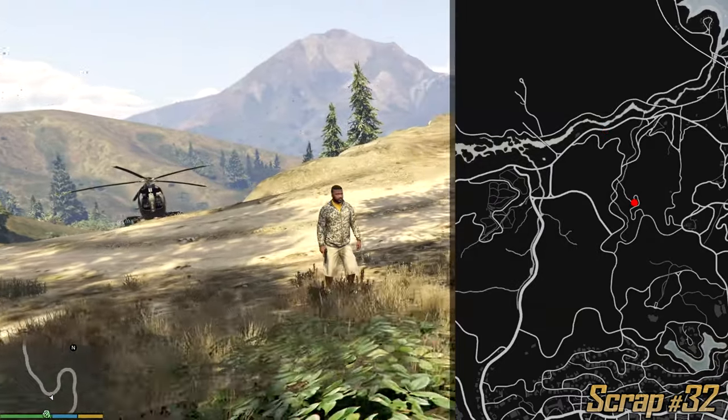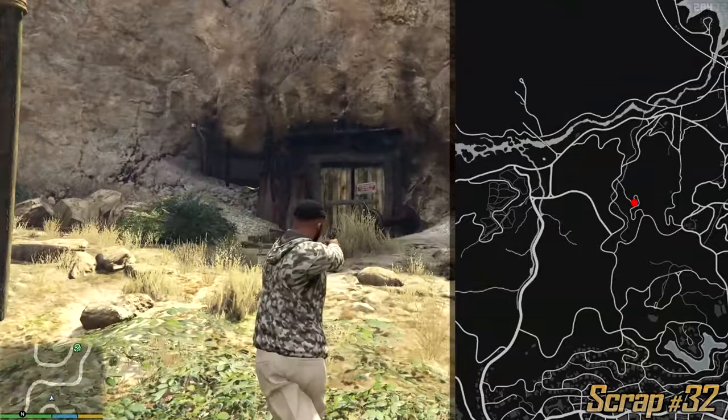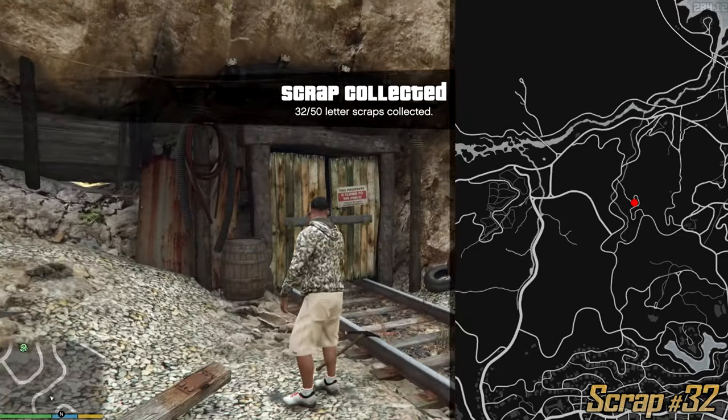I'm currently at the swirly road you can see on your map. Right next to it is a mineshaft — yes, a closed off mineshaft which you can blow up and enter. But right next to it at the entrance is the letter scrap.